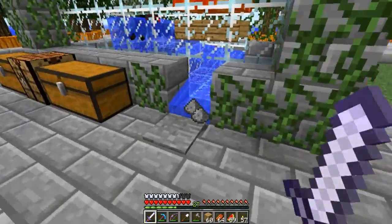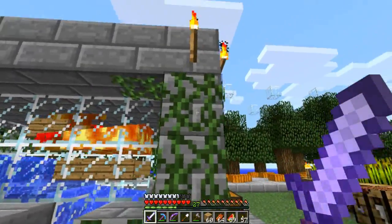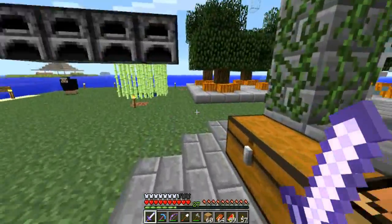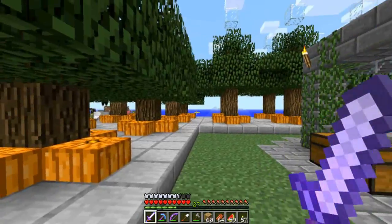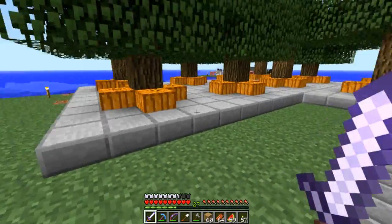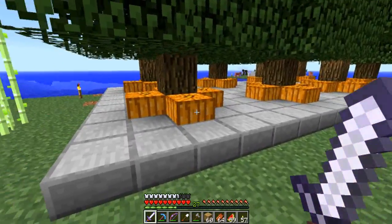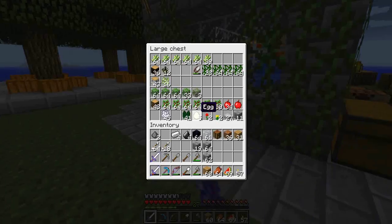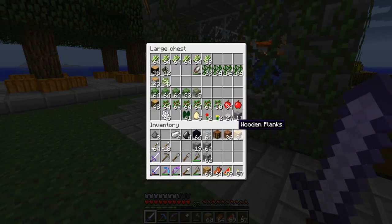Of course, a lot of this stuff is kind of old. You can climb on vines now, of course. I expanded just a teeny-weeny bit my tree farm, so it's a little bit bigger. I put pumpkins for lighting instead of torches — that was kind of annoying. Of course, we've got apples and can make golden apples and all that sort of good stuff.